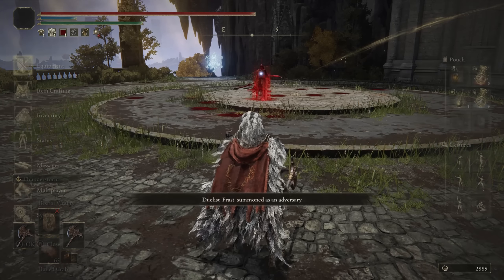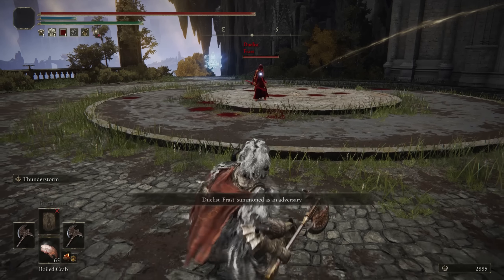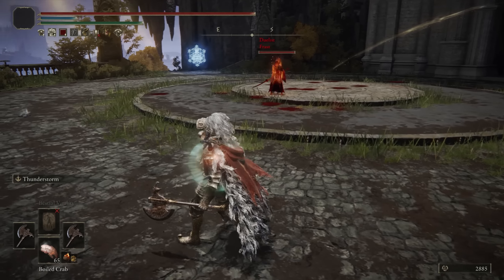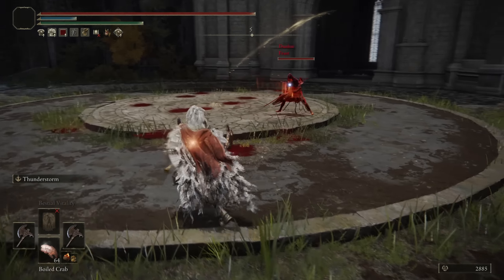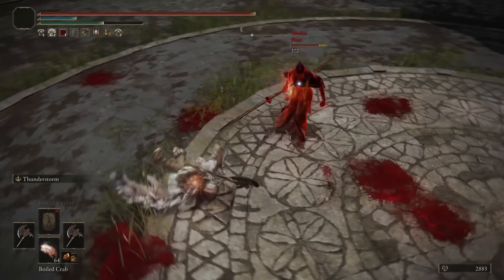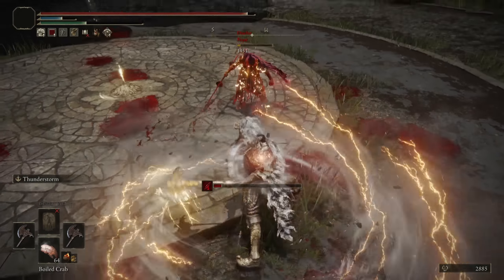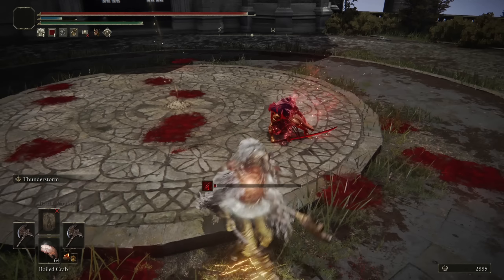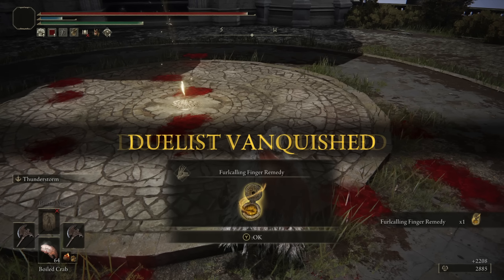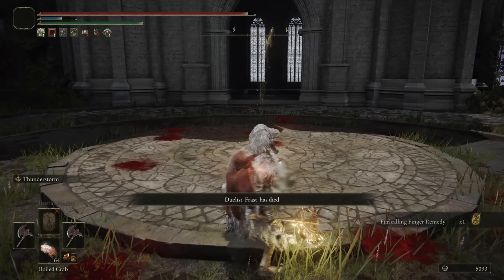Moving on to our next opponent, we have Frast with the Eleonora Poleblade — so a bleed build, with what looks like arcane incantations in the offhand. Let's try the dual-wield attacks. We're trading with this — the Ash of War is actually pretty crazy. If I know I can poise trade into whatever they're doing, it's just going to do such a substantial amount of damage.